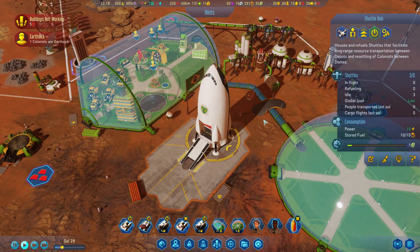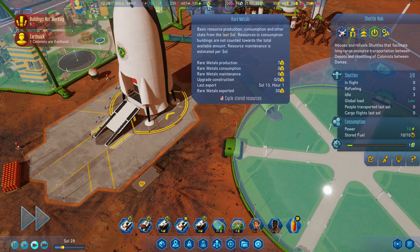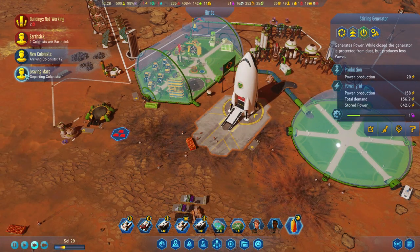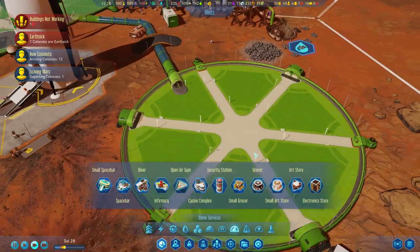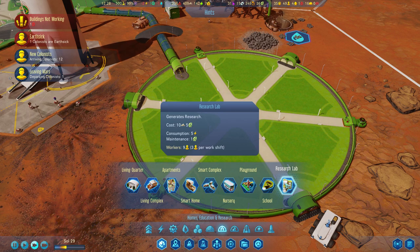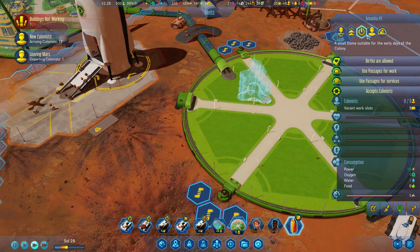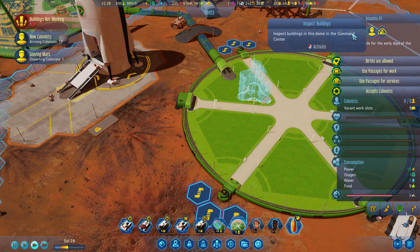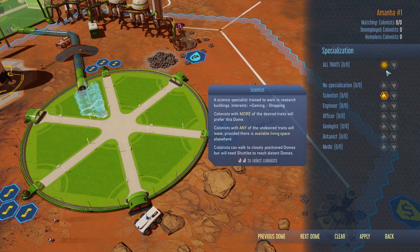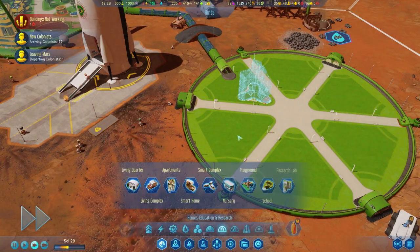Maybe we just don't need the shuttles at the moment. While they're unloading, we want to get a science research lab in here — living quarters, comics, playground, research lab. Let's pop that in there and get some scientists. We can inspect residents, filter by specialization, set it to scientists only, and apply that. There we go.